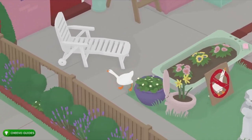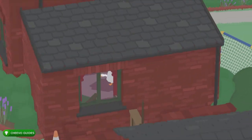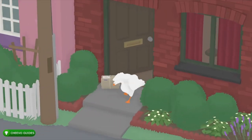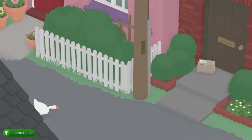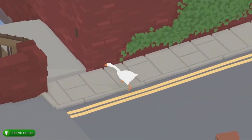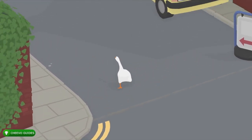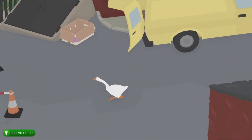Next we want to head over to the pub because we're going to steal the old man's hat. Just head through that back exit right there through that bush, walk through this house — they're going to kick you out — and then head over to the right-hand side. Just follow the street and then you're going to take a left right here, and that's going to take us to the pub area.